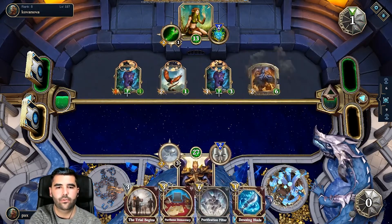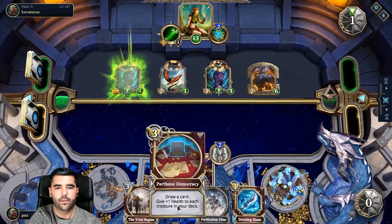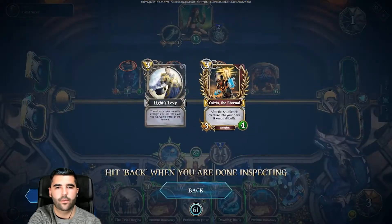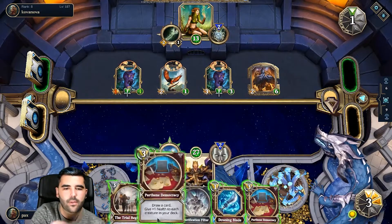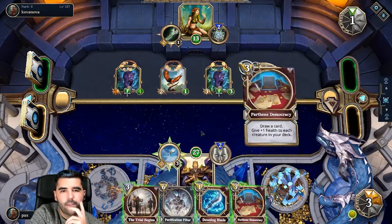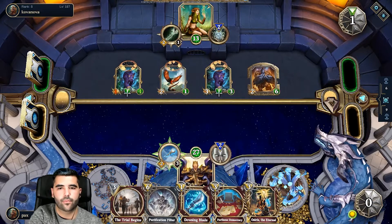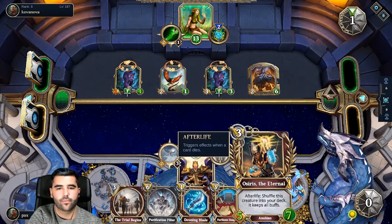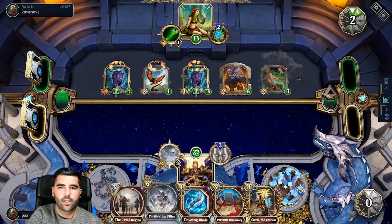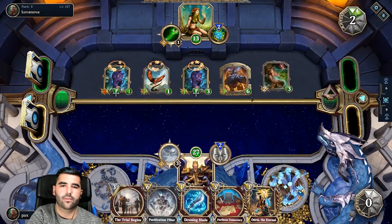Let's just do Chosen Visions and probably Trials. We don't need to draw it. Let's do this. Ideally I would use... He just screwed himself up — he's going to attack with a weapon, right?